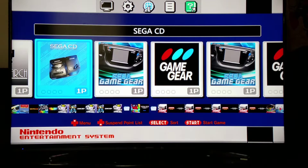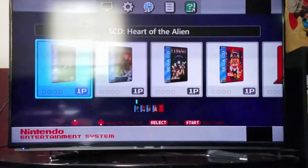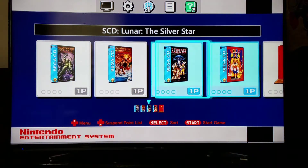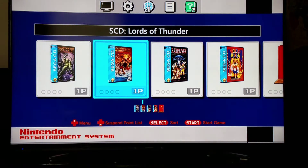Today you'll get to see a Sega CD test. My other video showed how I actually shrunk these down to size to work on here. One of the first ones I did was Lords of Thunder, which is also on TurboGrafx CD, and it has one of the best soundtracks you could ever imagine in a video game. Obviously we're not going to have that soundtrack here, but the gameplay is still top notch.